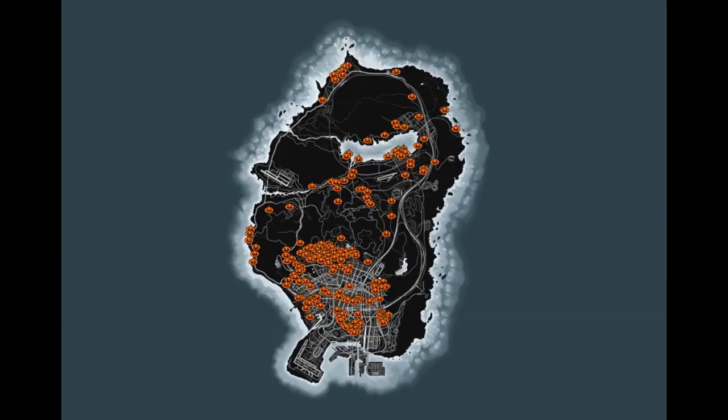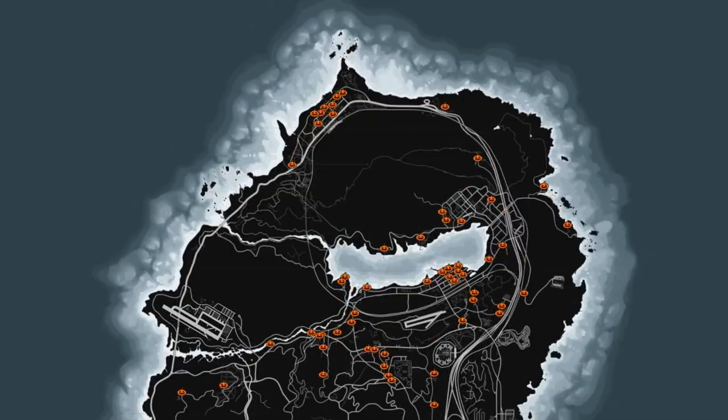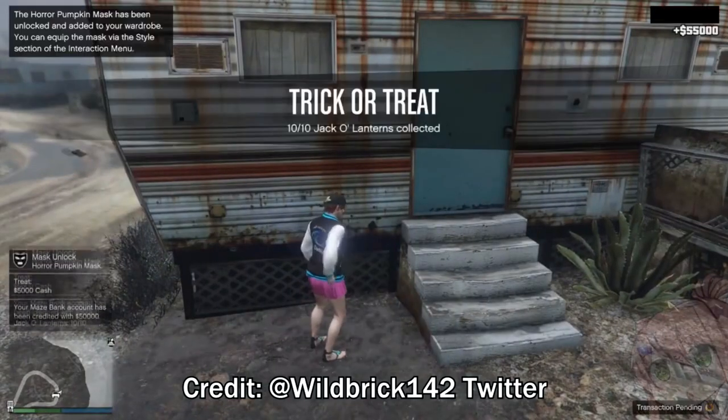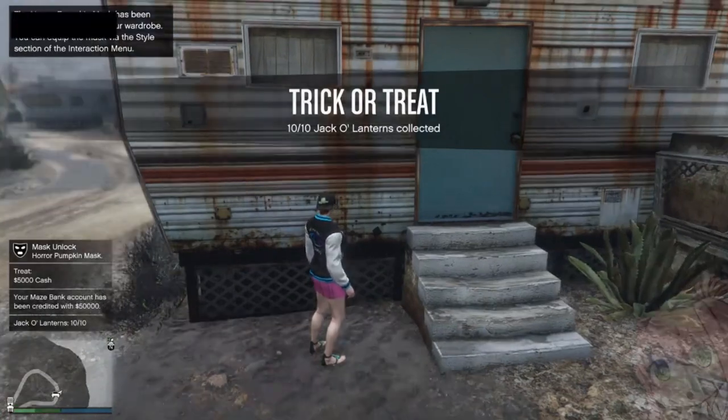I'll be providing the link to the map in the description below. If you collect 10 within a day, you'll unlock the horror pumpkin mask, which you can activate the voice or audio by opening your interaction menu, go to style, go to action, and go to mask audio.